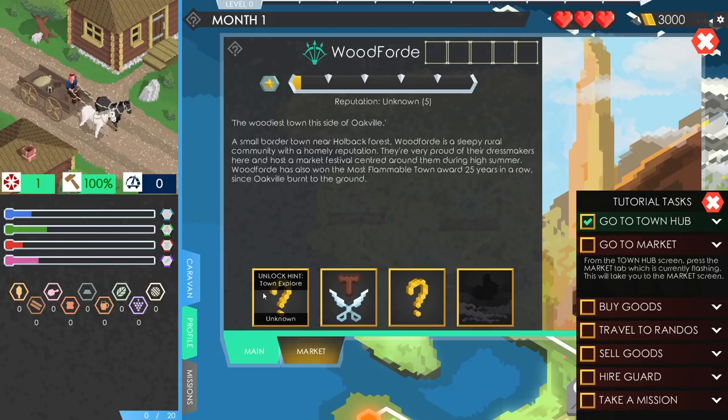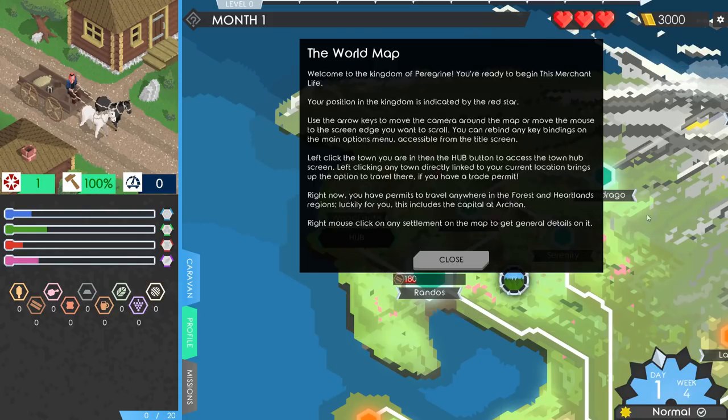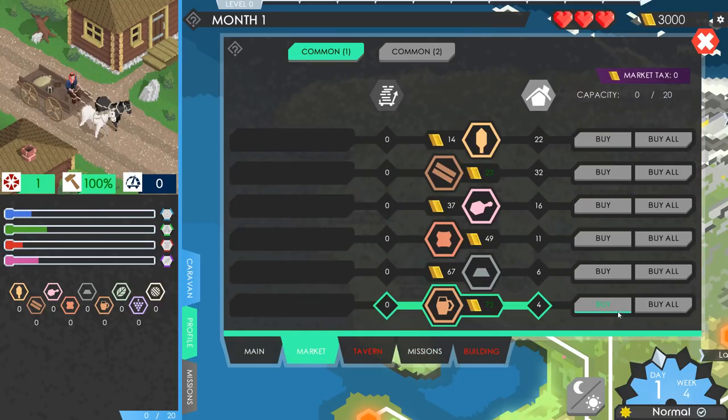Wants me to go to the market. There's a town explorer, tailors, and an explorer event, and something hidden. We'll go to the market, follow along. Buy goods. Right-click on a settlement for details. Only have permits to travel anywhere in the forest and heartland regions. Back to the Woodford hub. Oh god, I just closed the tutorial, didn't I? Okay, we're on our own now, I think.